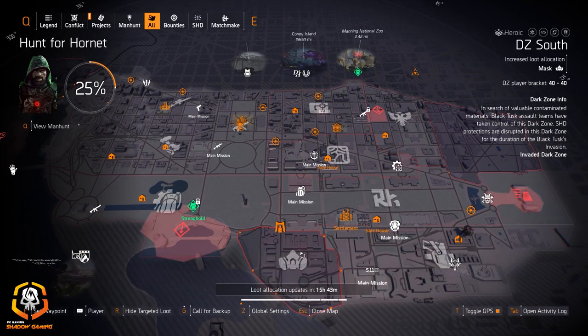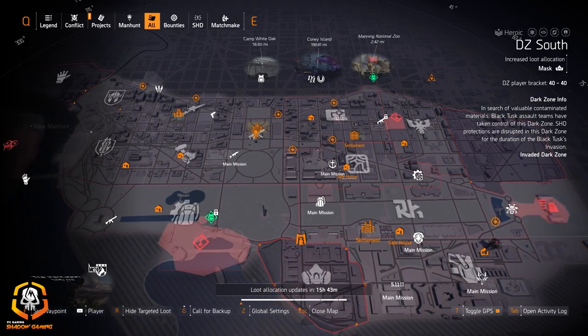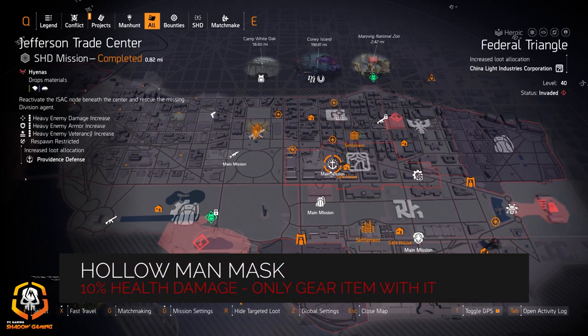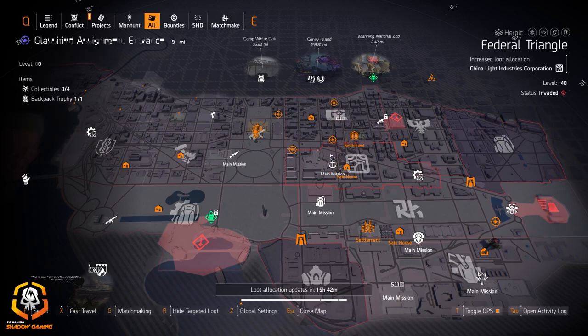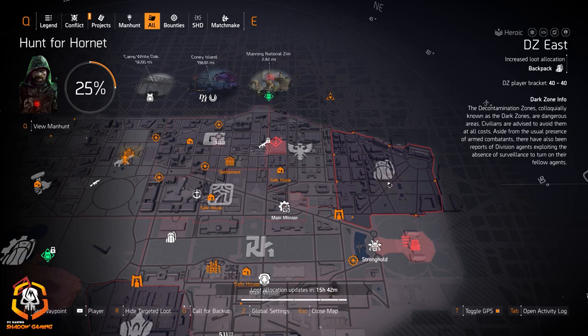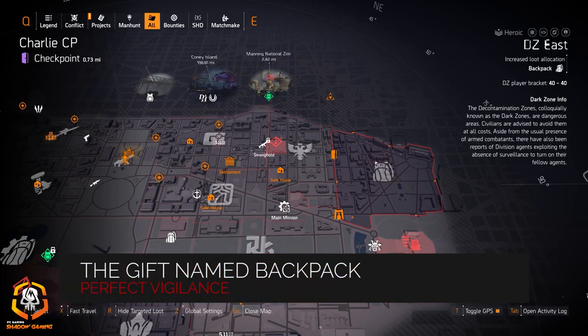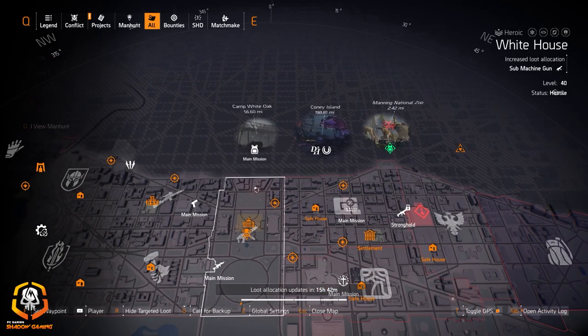We've got masks in DZ South, so if you're still looking for the Hollow Men mask with that 10% health damage baked into it, you can farm there. I wouldn't farm for the Coyote's mask here — I'd just go to Jefferson Trade Center and keep killing Coyote at the end of the mission over and over, plus you can get Providence Defense at the same time. For backpacks, you can get the Gift backpack today, which has Perfect Vigilance on it — that's a big one.